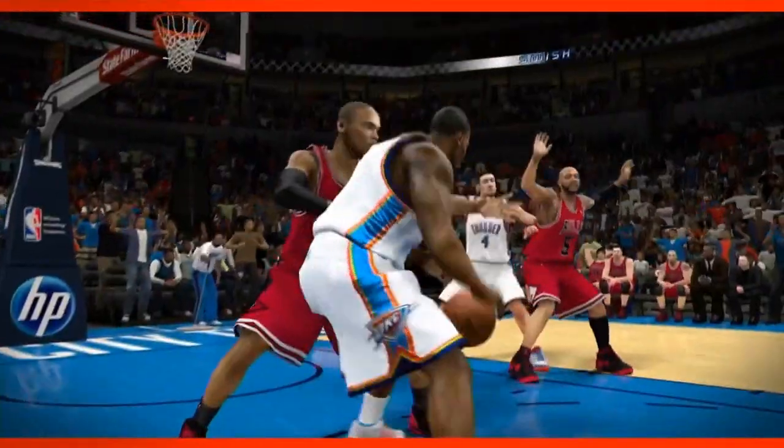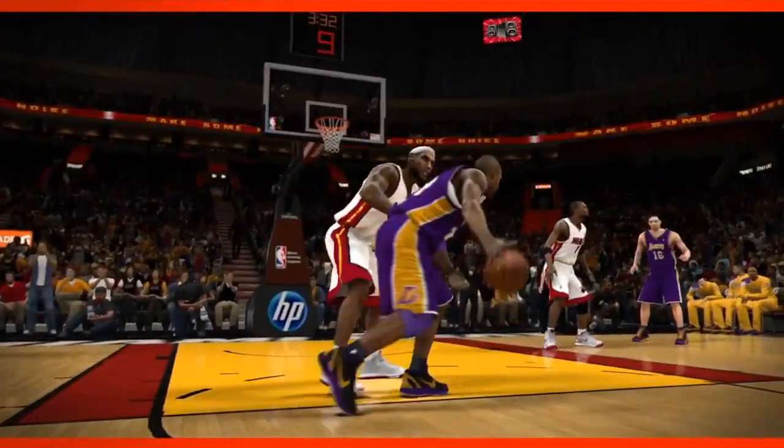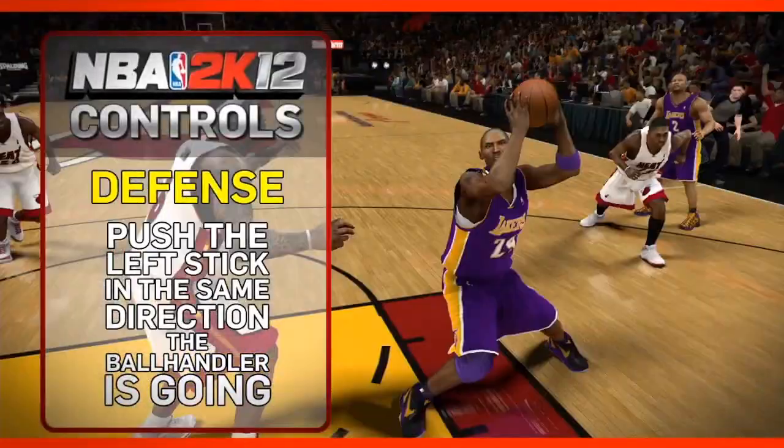NBA 2K12's new post play isn't just for offense. On defense, counters like pulling the chair or flops keep your opponent in check. Anticipate the ball handler's move by pushing the left stick in the direction he's going.